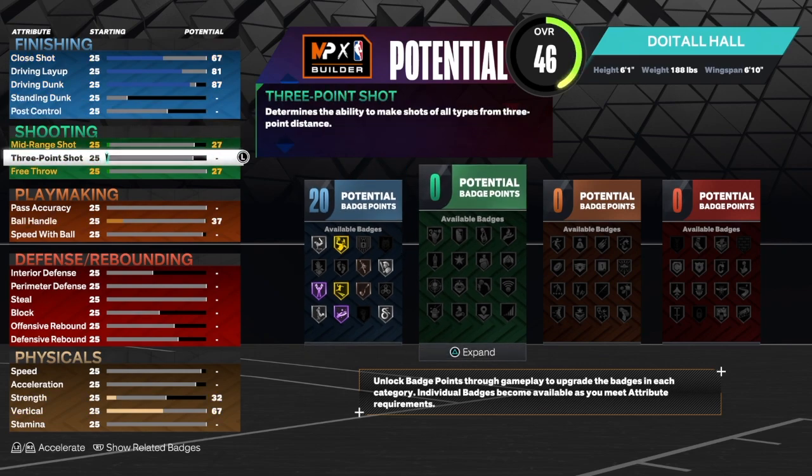Now let's get to the shooting. We have a green machine screen badge and an 89 three-point shot — I told you I wasn't playing. We have gold Agent 3 as you can see right there, and limitless range on silver. The thing I don't like about limitless range is you have to step back quite far to activate it. I actually have a stretch five on next gen with a 92 three-point shot that has gold limitless range.